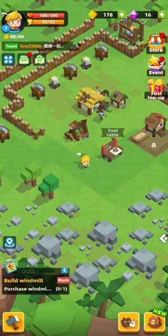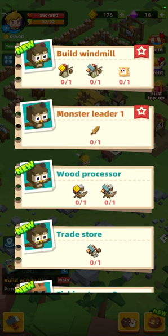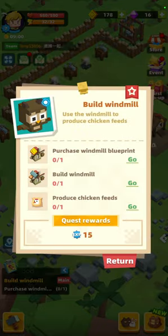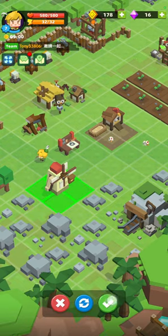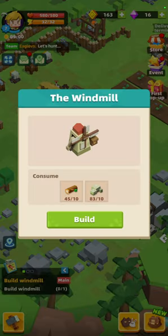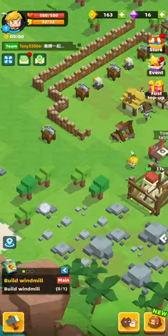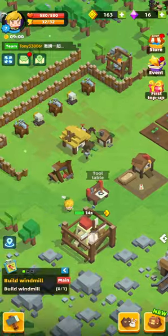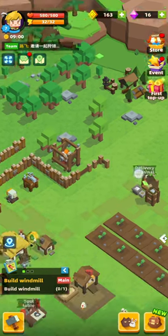Welcome to the channel, this is episode 6 of Monsterland Builder. We're going to get straight on with it today and start getting through some of these quests. We're going to build the windmill, so we need to purchase the blueprint. Done - we'll pop it down here for now because we can move things around if we need to. 10 of each, done.